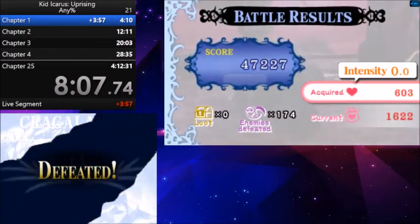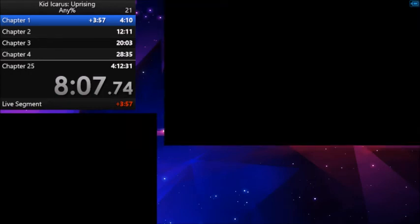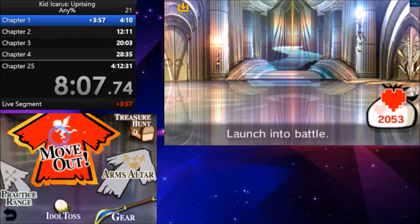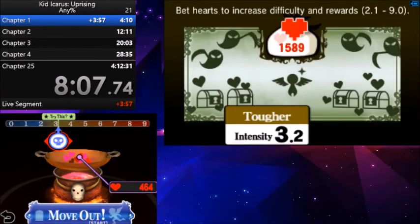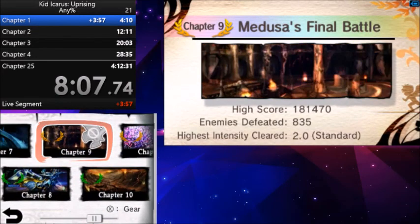We lost a couple seconds there, but to be honest that's not a bad Chapter 11, that is not a bad Chapter 11. You'll notice that I didn't have to sell stuff before we went into this chapter — that's because I did a little bit of farming. I played Chapter 9 a couple of times — literally twice. You know that room where there's three sets of enemies and then there's a Clubberskull? Well, the second enemy you have to take on is a Scuttler, and I tried to get a couple early hits off on it.